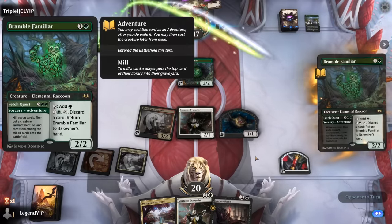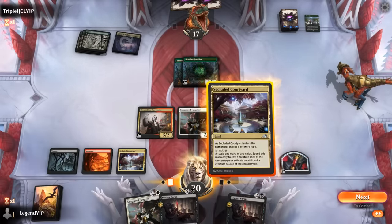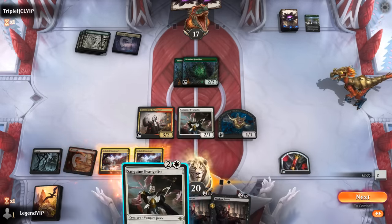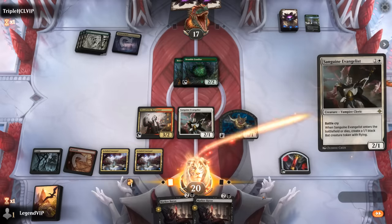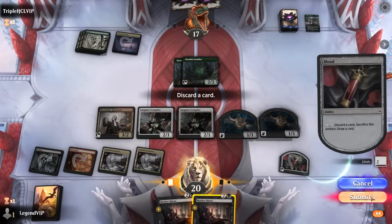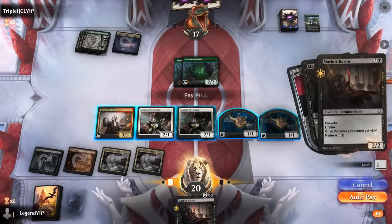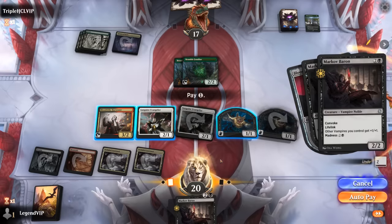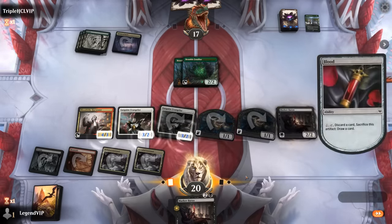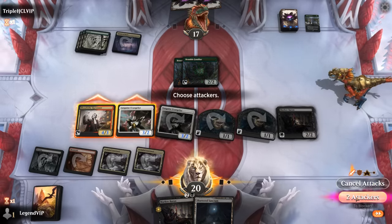Bramble Familiar suggests this might be more of a ramp deck than a fully dedicated Dinosaur deck. We'll stick to the plan — play Evangelist, then tap the bat token. We could play another Baron now, but probably save that for next turn.